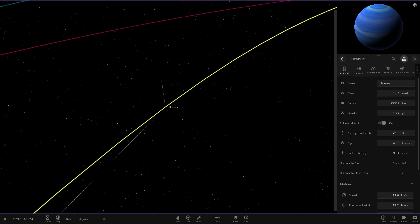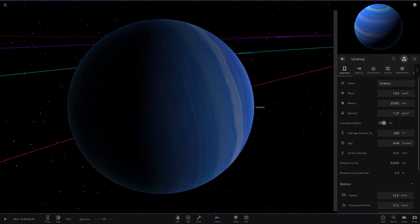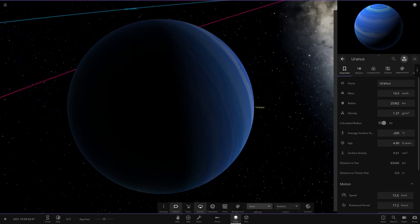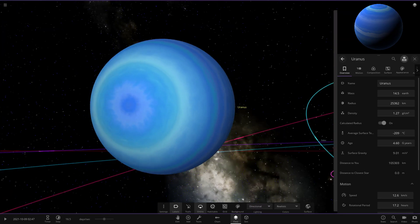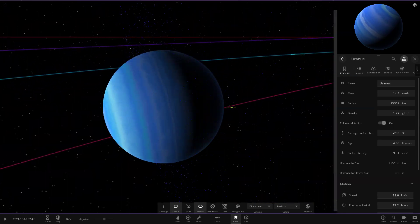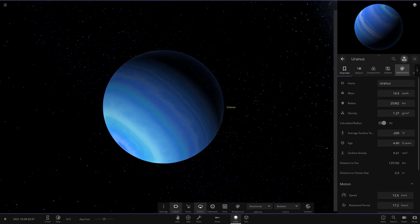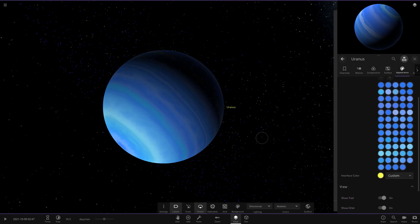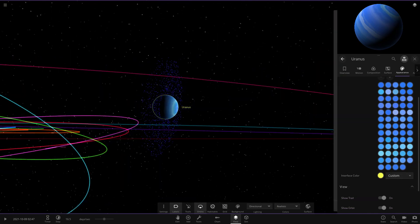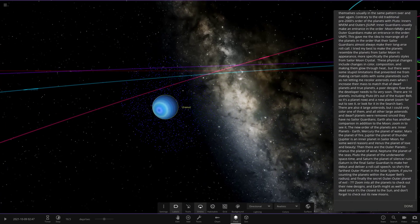Moving on to Uranus — the planet of wind. It looks kind of similar to the default Uranus texture but with a lot more bands added. Switching to full directional lighting you can see it's definitely built off the regular Uranus in the game but with many more bands. It does look really cool — a great mix of bands — and it's got blue rings as well.